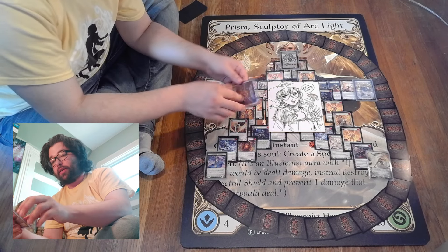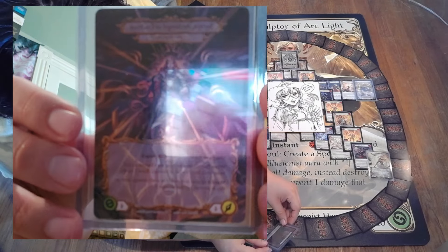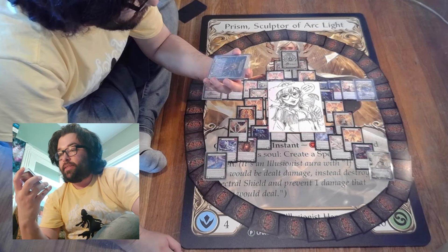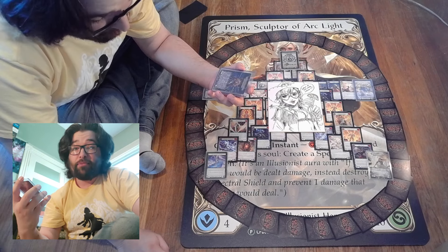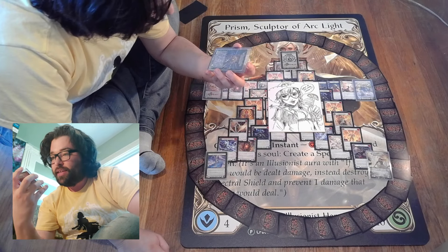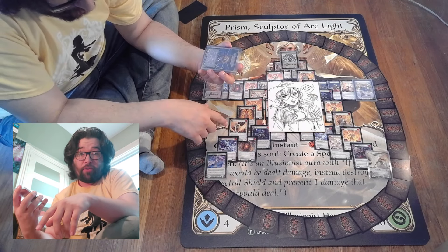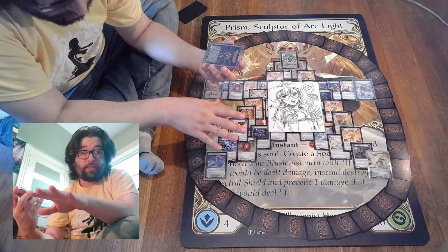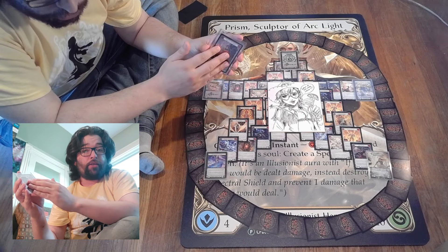The art just keeps getting crazier. Oh my god. This card is insane. So we have another Shariah now, so we can play five Irriditions in our deck. It is a light angel ally. This answers a bit of that question before with the other angel we saw — it's light on one side, and light illusionist on the other side.